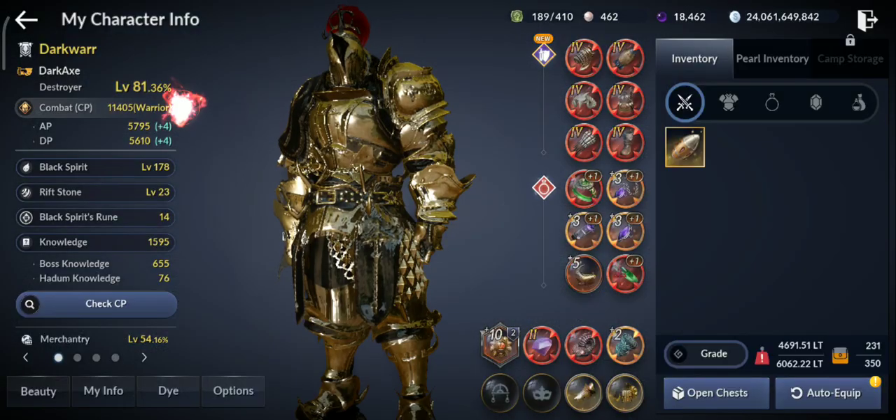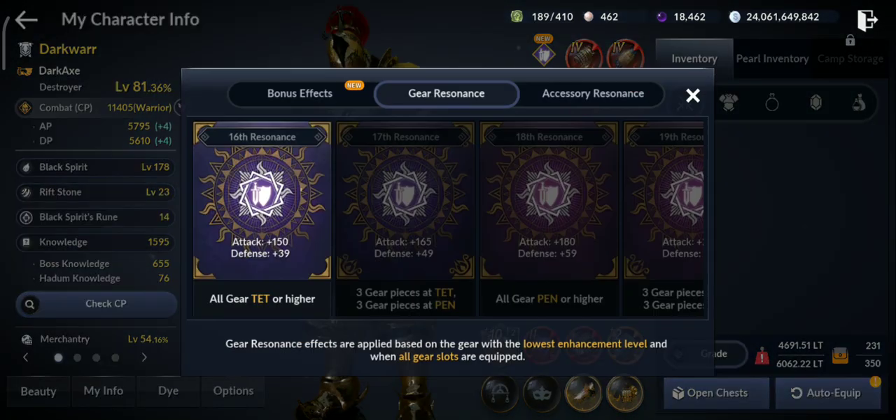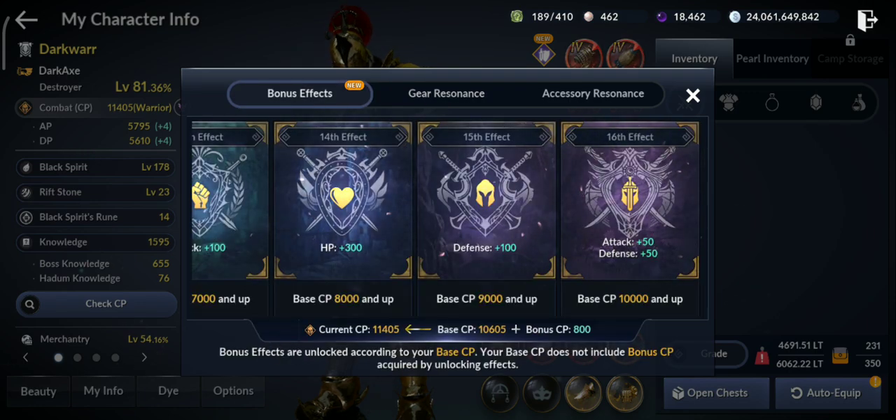What they did guys, they added a new bonus effect — you'll notice your CP is now higher than before. They added effects 15 and 16. So if you have your base CP at 9000 or higher, you get another 100 defense. And if you have your base CP at 10,000, you get another 50 attack and 50 defense. So in total, you get 203 CP — that's a really nice boost.